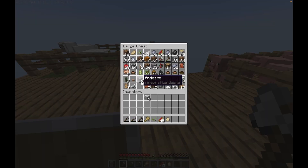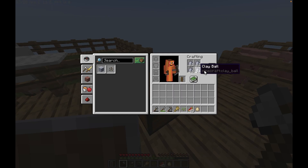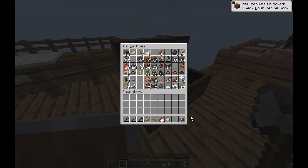My double chest is full and I really don't need some of this stuff. These two types of blocks are absolute trash, and I'm gonna make all these clay balls into clay to save some more space.